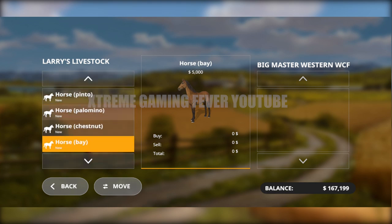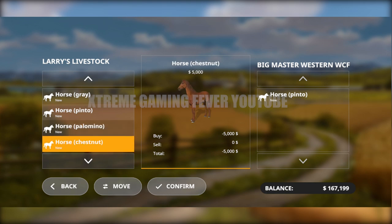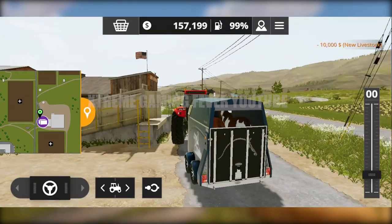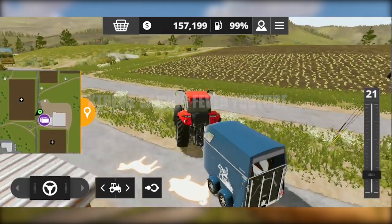This trailer can only carry two horses at a time, so I'm going to purchase this Pinto and the Chestnut. The price of a horse is five thousand dollars in the in-game currency, so you can easily afford horses. You can actually see the horses inside the trailer, which is really cool. Wow, look at those cute horses — they look so awesome! We're soon going to ride on them.